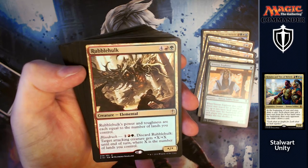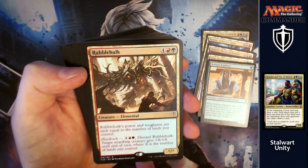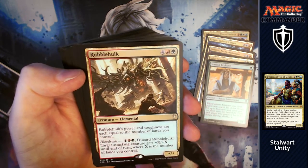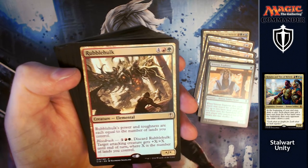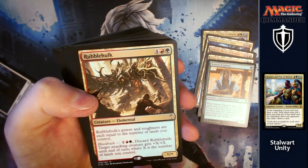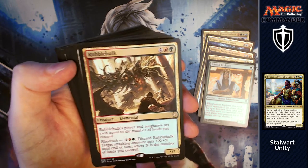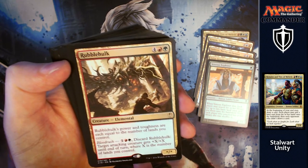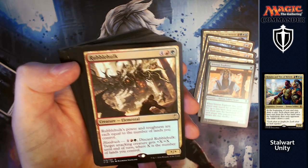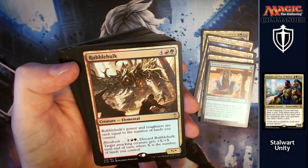Rubble Hulk is next: for four, a red and a green, power and toughness are equal to the number of lands you control. Works great with the previous card — if you can get loads of lands out, he's going to be massive. He's also got bloodrush: for one, a red and a green, discard him and target attacking creature gets +X/+X until end of turn where X is the number of lands you control. Realistically you can either have a big body, or discard him and without opponents realising, buff one of their creatures attacking someone else.